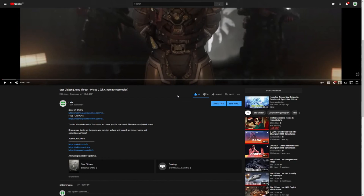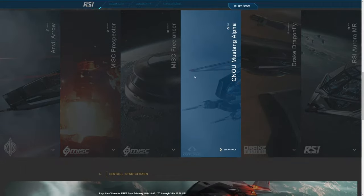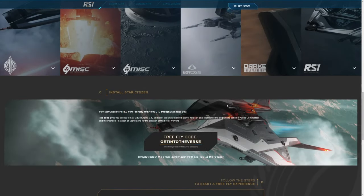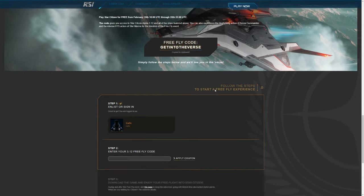Once you've signed up, head back to the description and get the second link under the free fly event text. You'll find yourself on the free fly event page. Feel free to scroll through and read everything about the ships you'll be able to use during this free fly. If you just want to get straight into it, scroll all the way down to where it says free fly code and click on that to copy it to your clipboard.